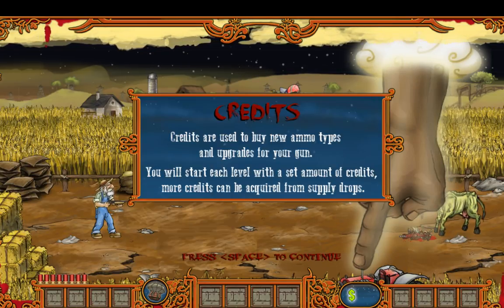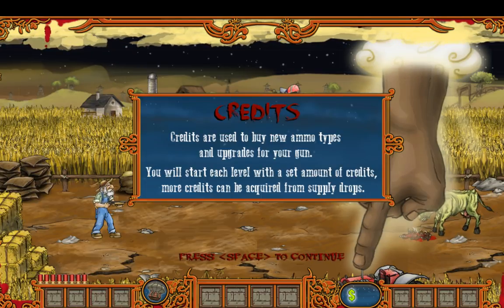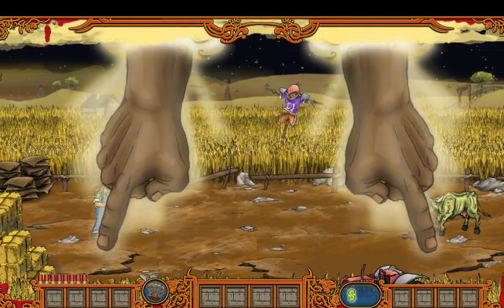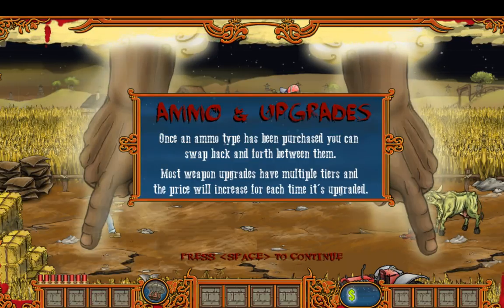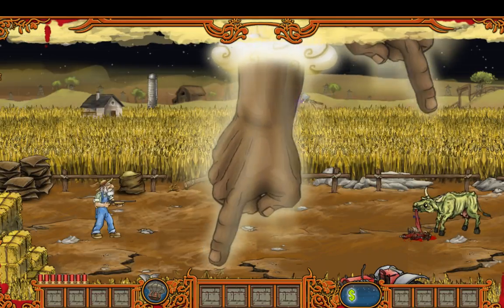Credits are used to buy new ammo types and upgrades for your gun. You will start each level with a set amount of credits; more credits you can acquire from supply drops. Once an ammo type has been purchased you can swap back and forth between them. Most weapon upgrades have multiple tiers and the price will increase for each tier.